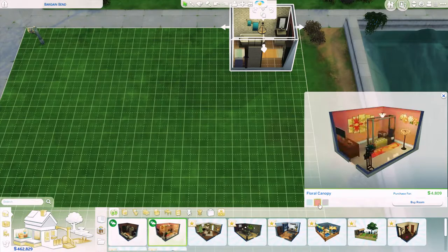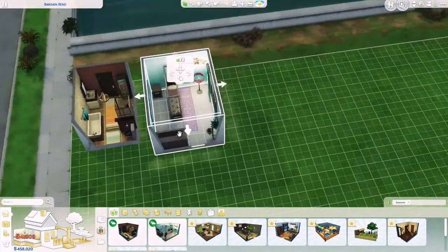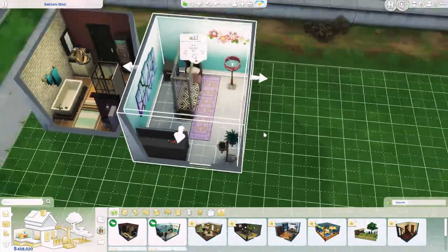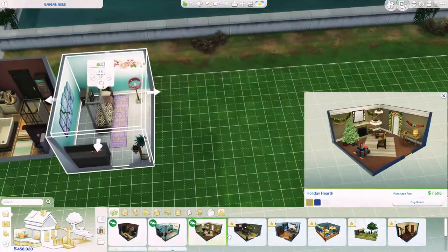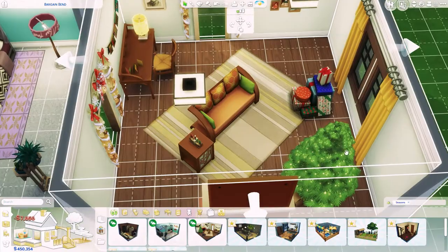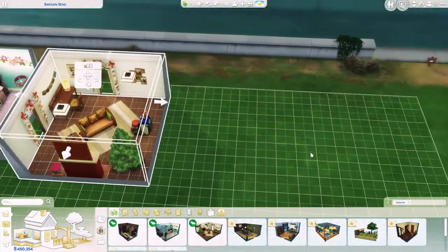This is the second room — it is the floral canopy bedroom. It looks super cute, it's adorable. Then we have the Holiday Heart room, which is for Winterfest. You have a Christmas tree, gifts, and decorations around it. Super adorable.